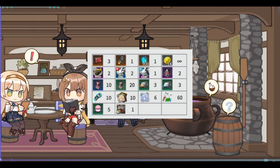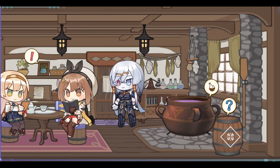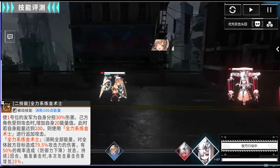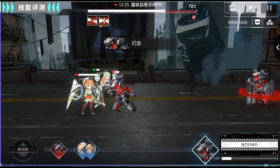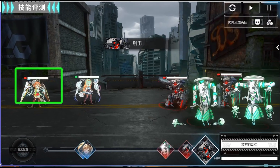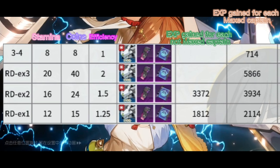If you want to redeem all the goodies in the store, you'll need 7980 event coins. If you don't care about the research piece and cakes, you will need 6700 event coins. The best place to farm event coins and EXP is still EX3, so we can save a lot of stamina.